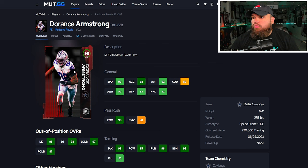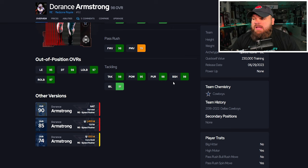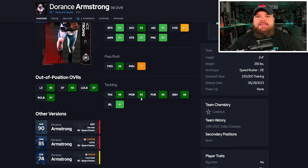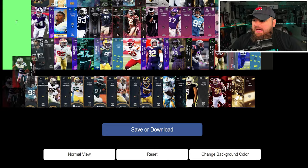Next we have Red Zone Royale Dorance Armstrong. His main purpose is to go into sets to get rookie premieres, but he can be 95 speed, 99 acceleration, 6'4" 255, speed rusher with great finesse moves. Power moves are bad, but block shed and impact blocking are good. He has only the finesse move trait on yes, so you block out the power move rating. For abilities: unpredictable and speeds are both zero AP. I'm putting him C tier.